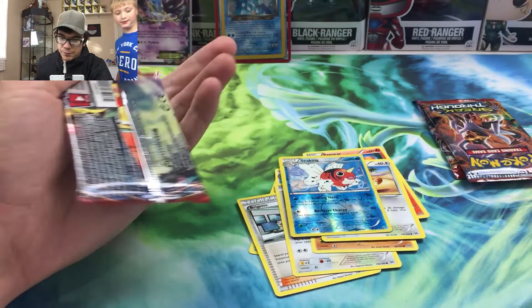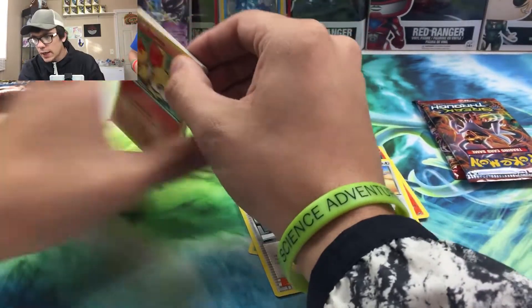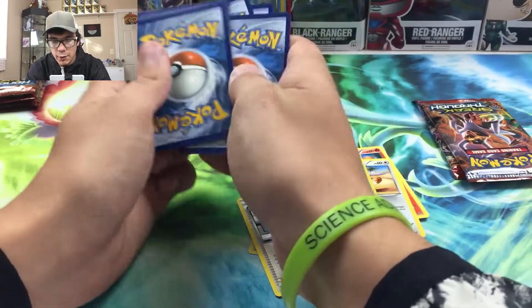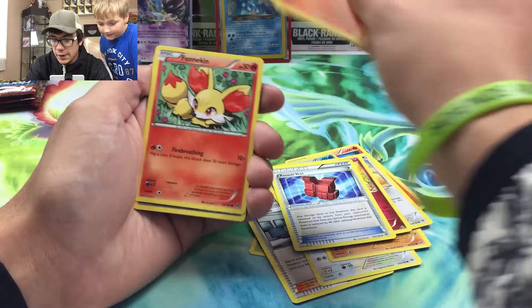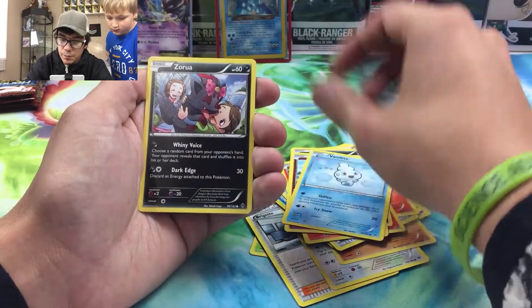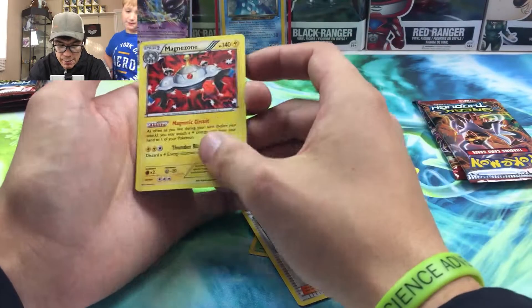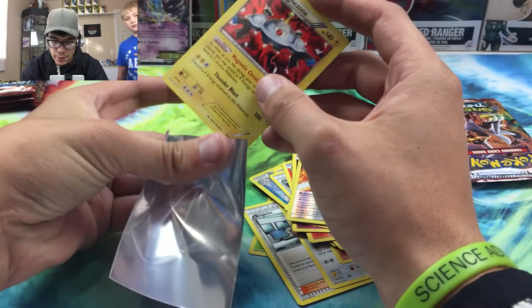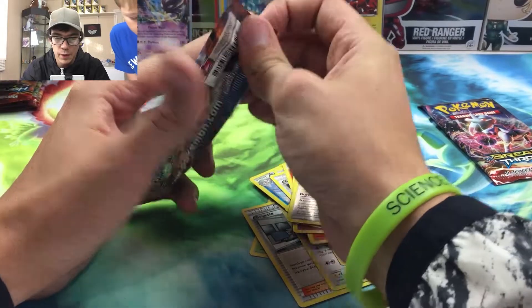On to the Zoroark Break pack. I do have the Break of the Zoroark, but I want to do more older X and Y stuff because right now it's getting harder and harder to get your hands on — they had it on clearance for so long and all the stores basically sold out, which sucks. We got a special energy and a Magnezone holo rare. Two for two — that's why I love X and Y, pull rates in X and Y, you can't beat it.